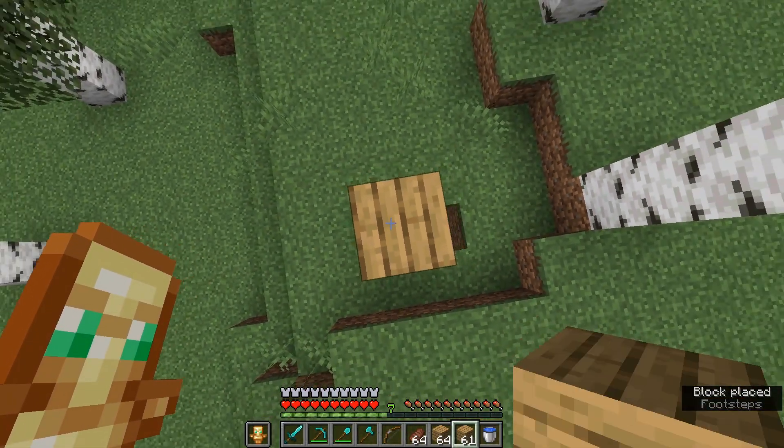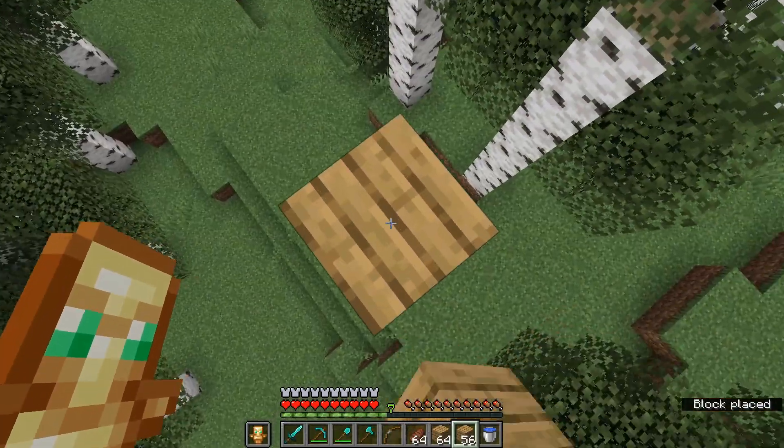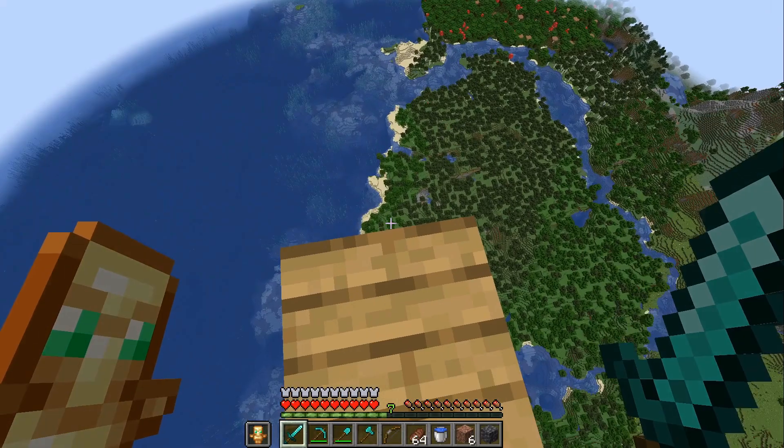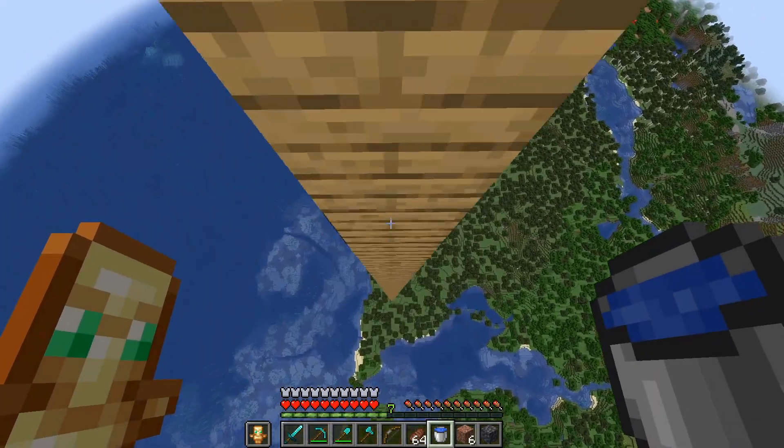Now the next step is that you want to build up to the max level of building. Now that we're at max building height, the next thing you've got to do is just jump off.